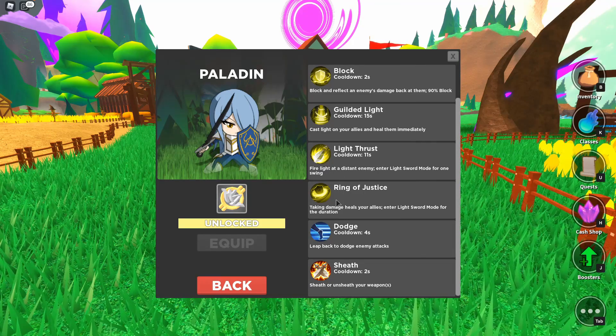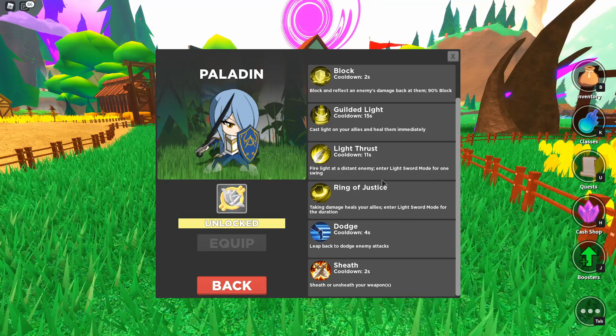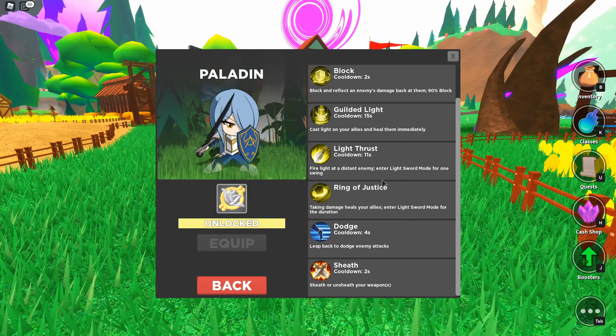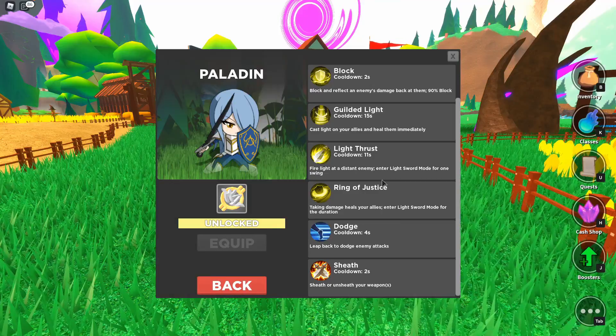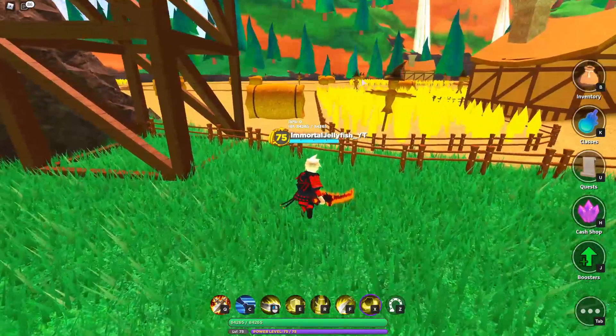Next up, our ultimate is Ring of Justice — taking damage heals your allies, and you enter Light Sword mode for the duration. Now let's go over here.